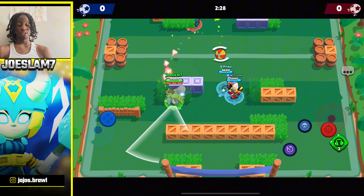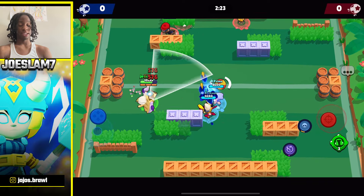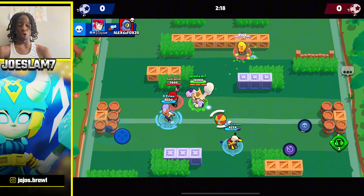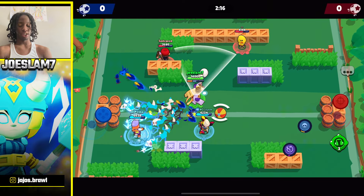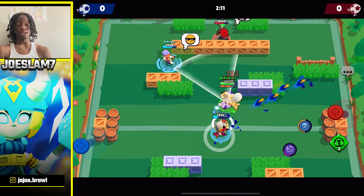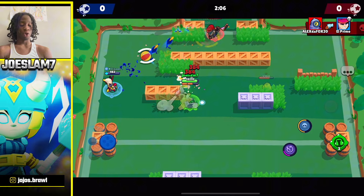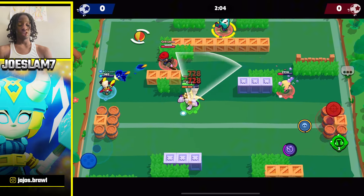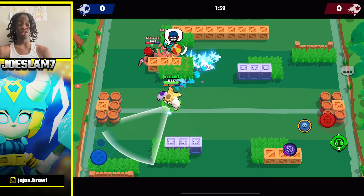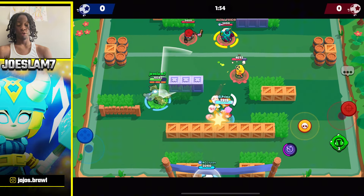Starting off with the first best thing to max out your account as a free-to-play is pushing the Brawl Pass. It has the free-to-play side and it gives off very very good rewards. It's always consistent — you get it every season. The Brawl Pass just gives you great rewards even if you don't get the paid version. It's the most consistent way to earn coins and credits to unlock and upgrade brawlers and progress in the game.